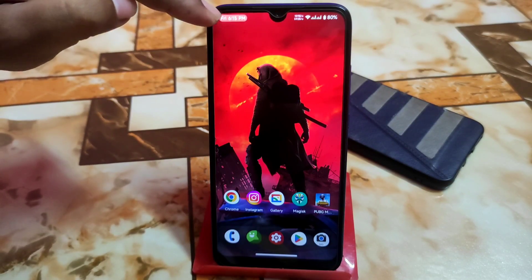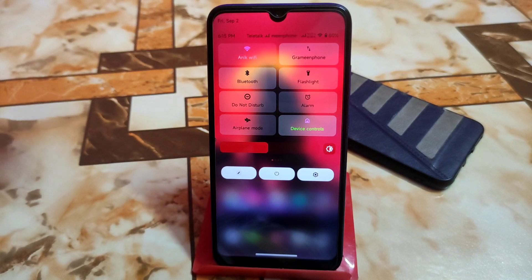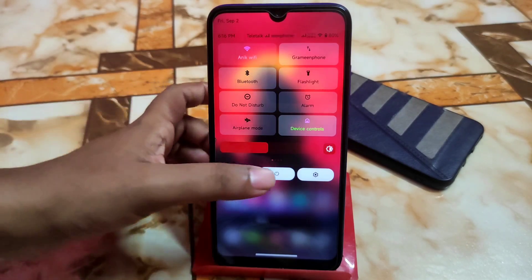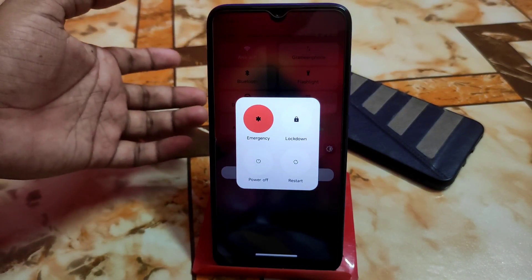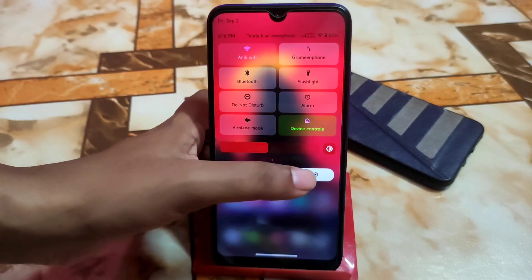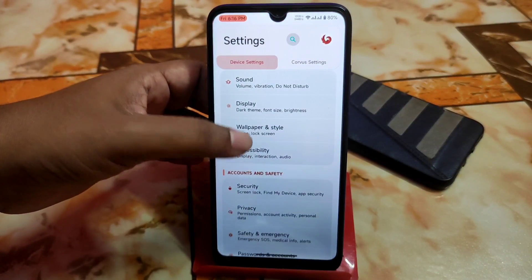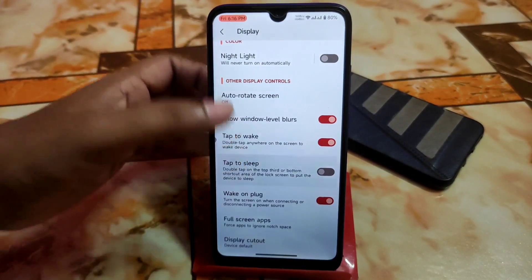We have a border on clock, date, and time. We have some customization in the control center which is very customizable. You can change the control center if you are bored with the default Android 12 style. This is a really cool feature. There's great animation and you can directly access restart, power, and other things. Display settings as usual — every possible customization is available here.